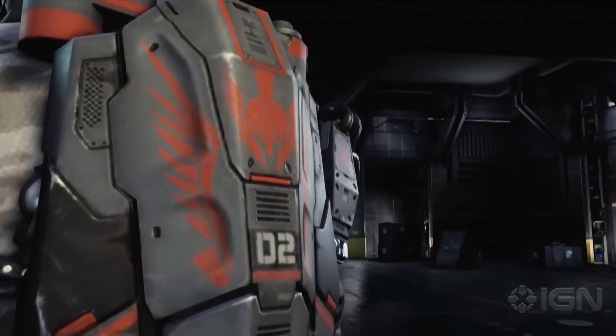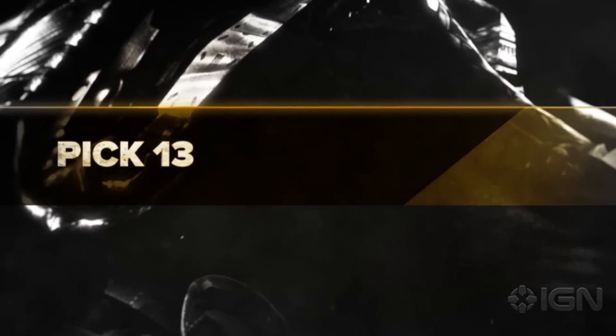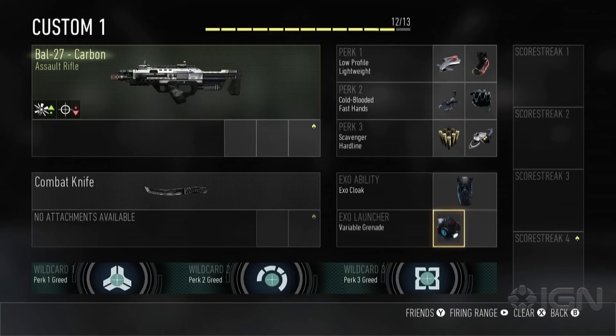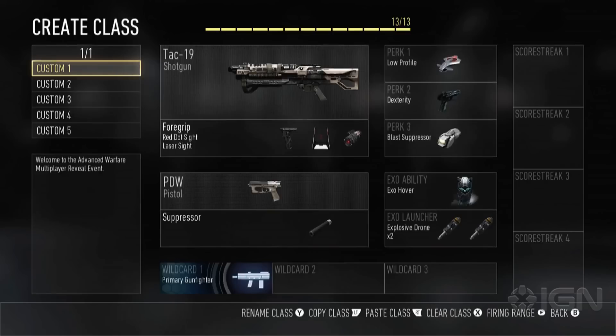With all-new abilities, equipment, and options, Advanced Warfare features the greatest amount of customization in franchise history, and this customization begins with your loadout. Inspired by Black Ops 2's Pick-10, the new Pick-13 system gives you maximum freedom to tailor your loadout to your playing style. In the Create a Class menu, use your 13 points to select weapons, attachments, perks, EXO abilities, and for the first time, score streaks.